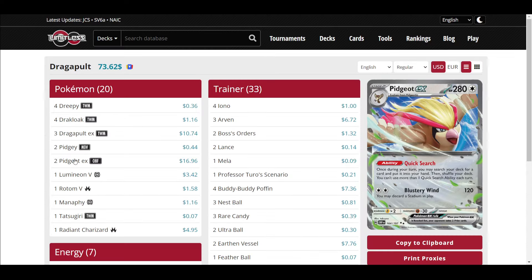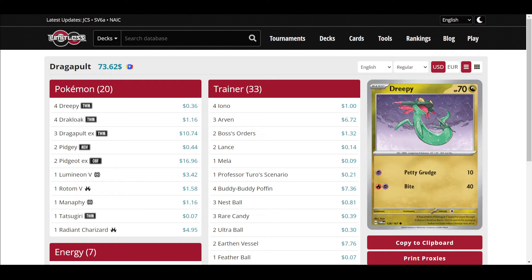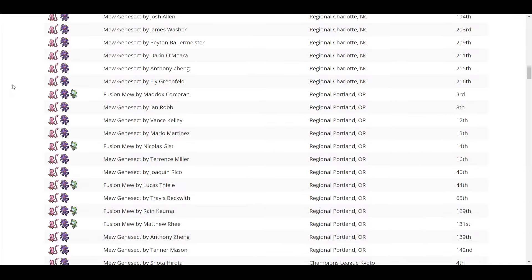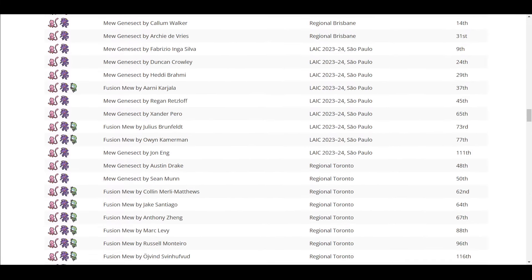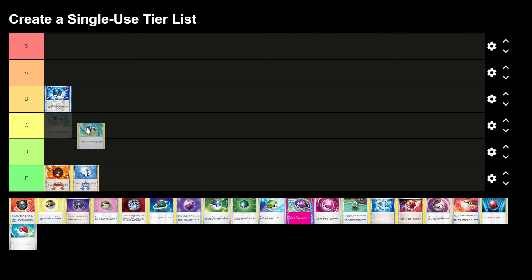Feather Ball is free-retreat Pokemon. Dragapult lists run it, mostly just for Pidgeot. In standard it's niche outside of Mew VMAX, which is actually pretty good. I'm going to put both of these in C tier — they get certain Pokemon from certain decks, but they generally don't search out full evolution lines.